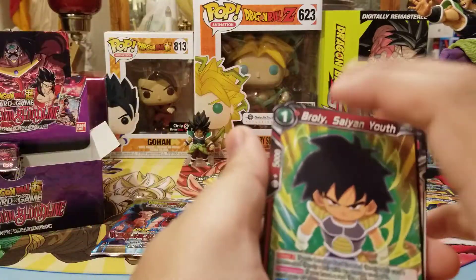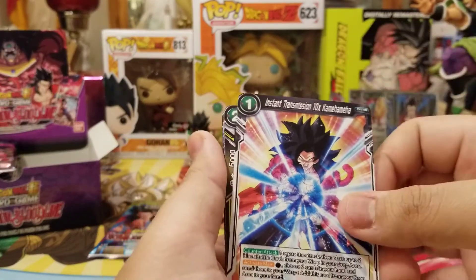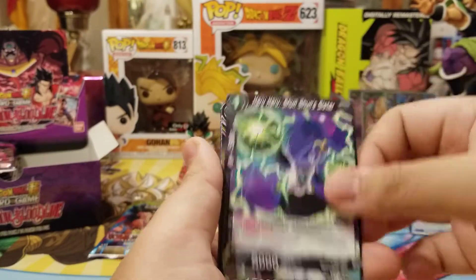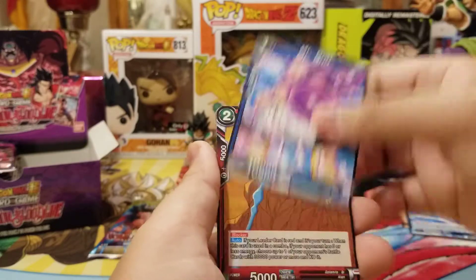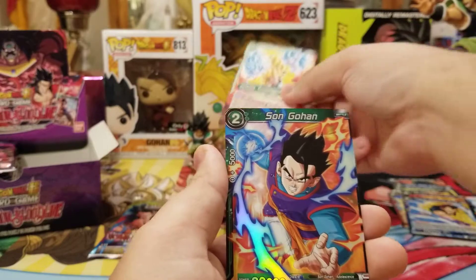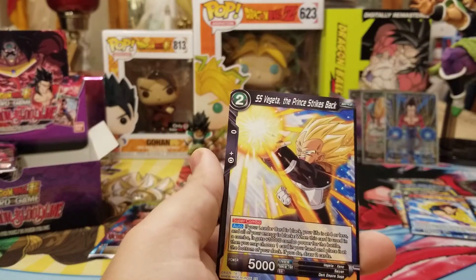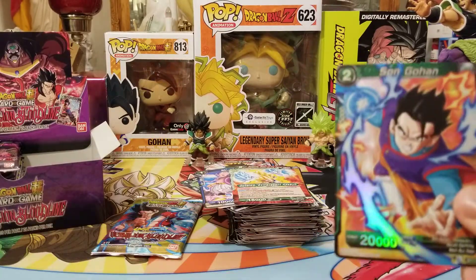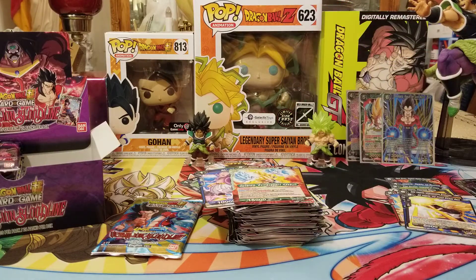We got Baby Broly, Tine Sen Kamehameha, Ooma, Gohan, Haruharu, Zoldo, Seven Star Ball, Mr. Boo, Golemite, Gotenks Leader, foil Gohan, and SS Vegeta The Prince Strikes Back Super Combo. So we're getting a lot of Super Combos, and I do like me my foil Gohan. That's awesome, even if it's a vanilla.